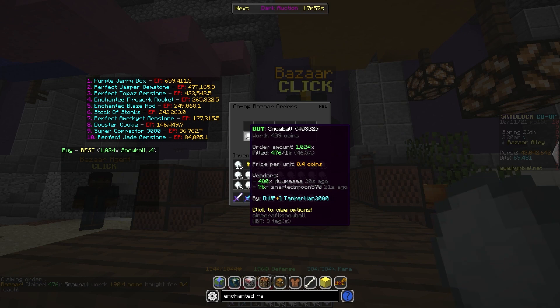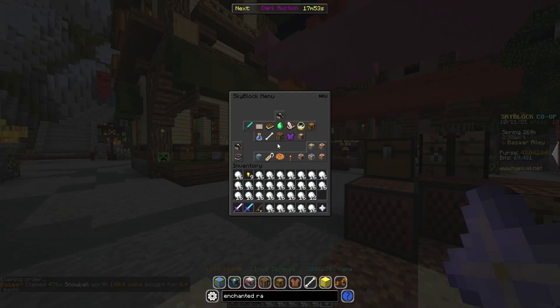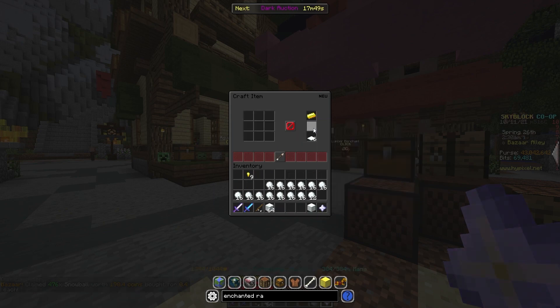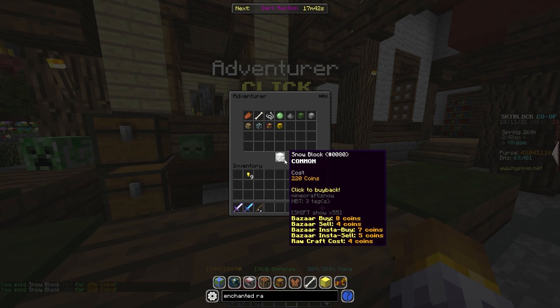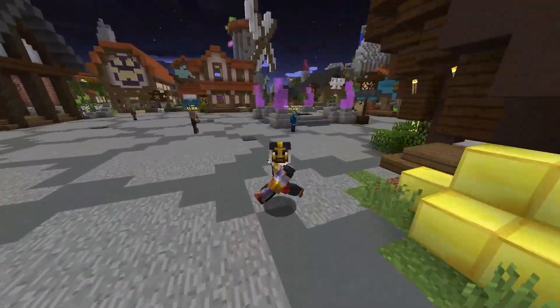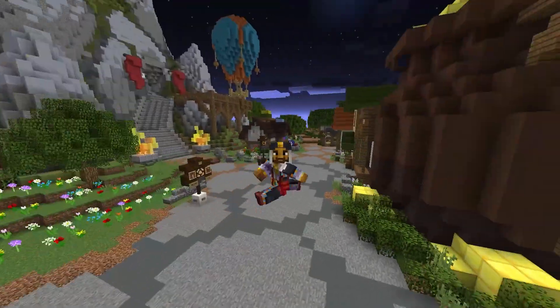As you can see, the buy order started to fill up insanely quickly — I'm still the best offer for it. For 190 coins worth of the stuff I just claimed, let's craft that all up into snow blocks and see if we make more than 190 coins. Of course we do. Pretty good flip — literally did nothing. You can just buy tons of snow in mass quantity and resell it, just like that.